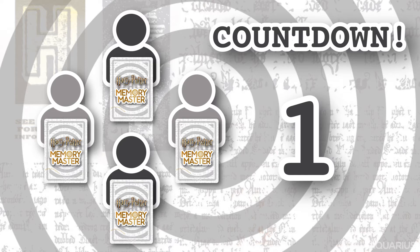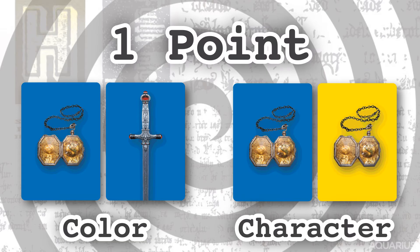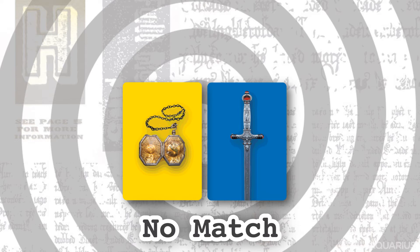A team can earn up to 2 points per round. If a team matches both color and character, they earn 2 points. If a team matches only 1 — either color or character — they earn 1 point. If a team does not match anything, no points. Keep track of the points earned for each team with the nifty scorecards.